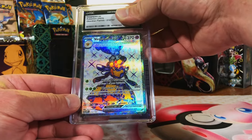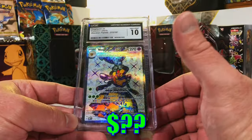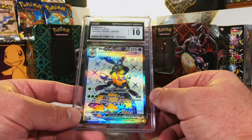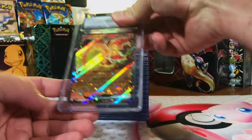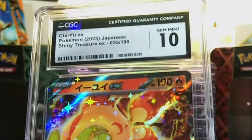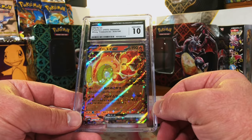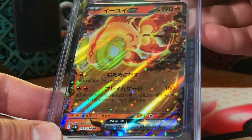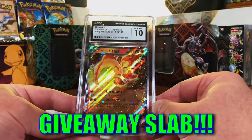Looks like a 10, at least 9.5. Gem mint 10 - nice! I sent this card into CGC before and the last one got a nine, so getting that gem mint 10 is great. Another Japanese Chien-Pao ex from Shiny Treasure - 10, boom! It's not even a surprise anymore. Keep racking up those Japanese tens - gotta love it. Another Chien-Pao - 10, boom! Gem mint 10.